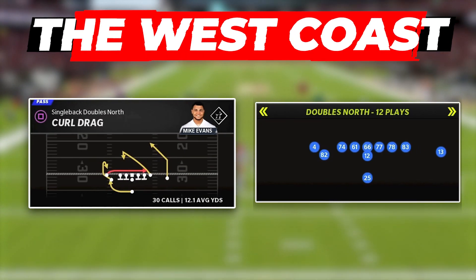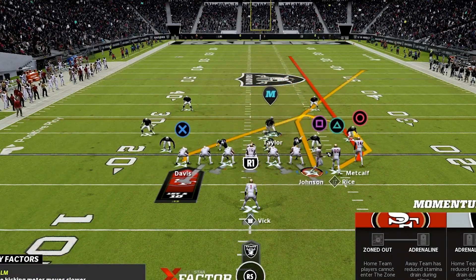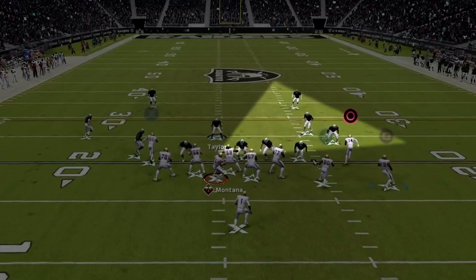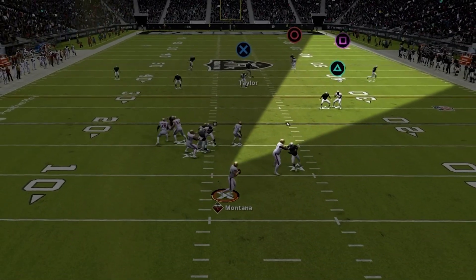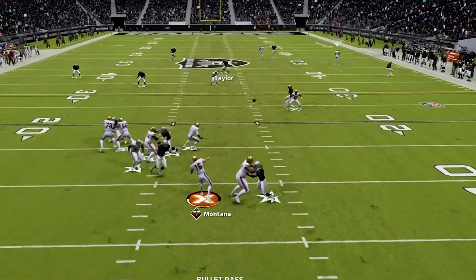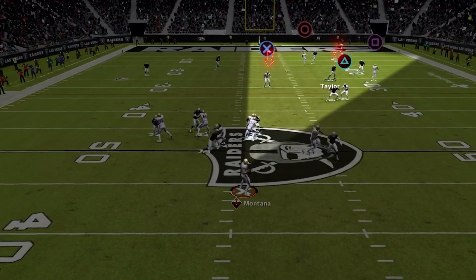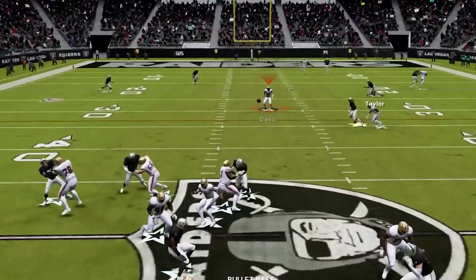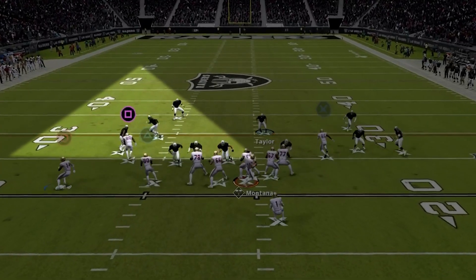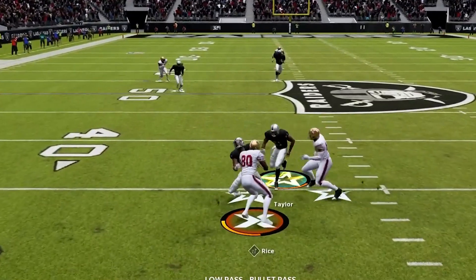Next we have Curled Dragon, which is great for attacking deeper down the field. Again, two receivers to the wide side — motion the solo receiver over to create the bunch look, then put the outside receiver on the bunch side on a streak and block your running back. Snap before the motioned receiver comes to a stop. Wait till he clears behind the flat defender; the streak pulls back the deep blue defender, giving you a great hole to fire the ball along the sideline. If they're double-flatting the outside or the user takes the deep corner, the tight end sits over the middle for easy yards. If both those are taken away, the shallower curl sits down underneath against zone as a great third option.